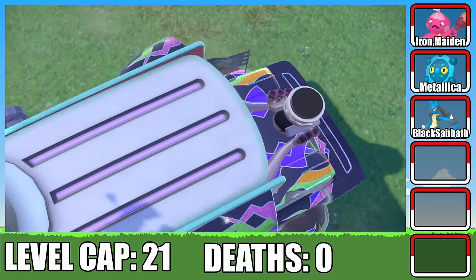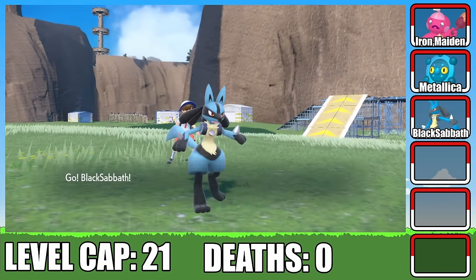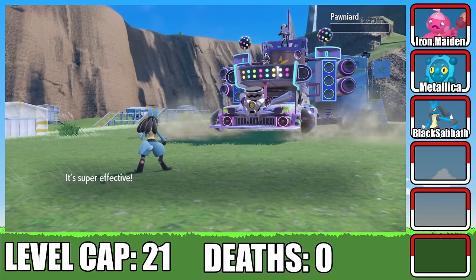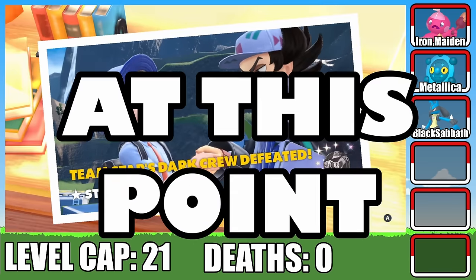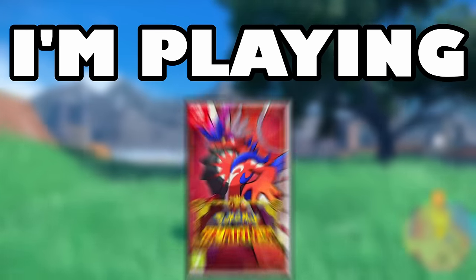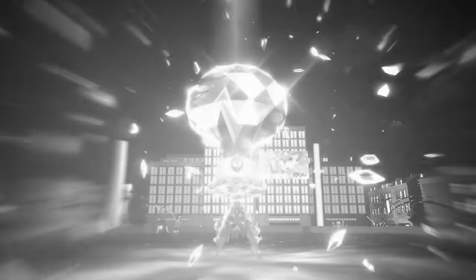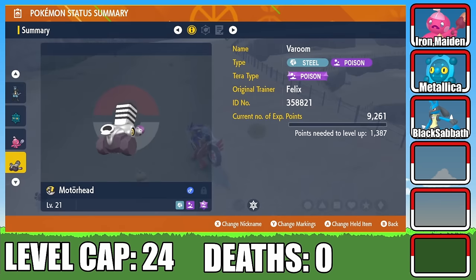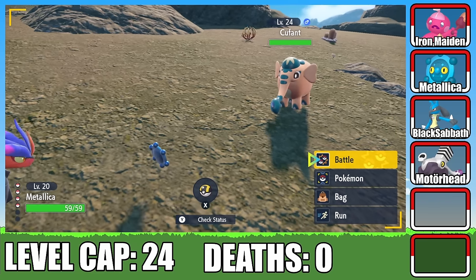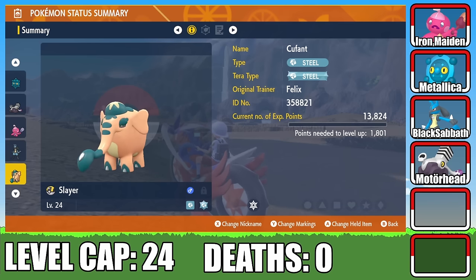Next is Team Starboss Giacomo. He's a Dark type user, so we've got a good matchup. I lead with Black Sabbath, who easily takes out Giacomo's Pawn Yard with a quad-effective Aura Sphere. Black Sabbath is such a chad that it takes just three Aura Spheres to defeat Giacomo's Starmobile, securing us the win. It's worth noting this is my very first time playing this game. I've heard the next gym is one of the toughest, so I want to prepare by stocking up on new teammates.